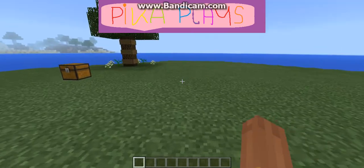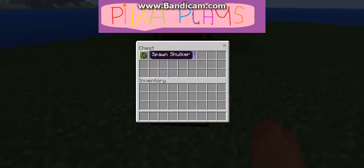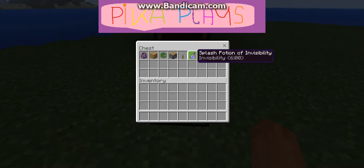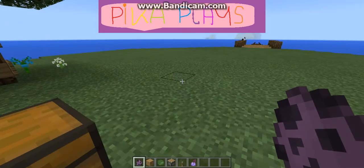So to make your turtle slash tortoise, you're going to need a spawn shulker, or you're just going to need to find a shulker somewhere. You're going to need any block, but I'm using oak wood because it's the first block I clicked on. You're going to need a zombie head, a piston, a lever, and a splash potion of invisibility. I am doing this in creative mode as shulkers are hostile, so it's probably best to do it that way.